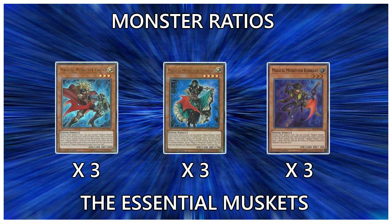The next Musket is Magical Musketeer Kid Brave. You play something behind him and you can discard any Musket card to draw two cards. He cycles, but while he doesn't give you raw advantage like Casper and Starfire do, he's the third best Musket overall to play down first, and sometimes he'll draw you what you need. You should basically always play at least two to three of him.